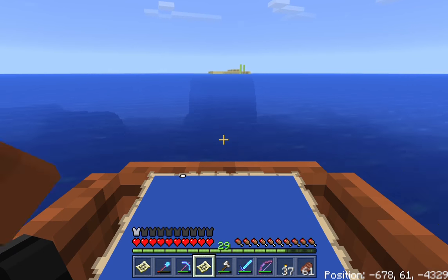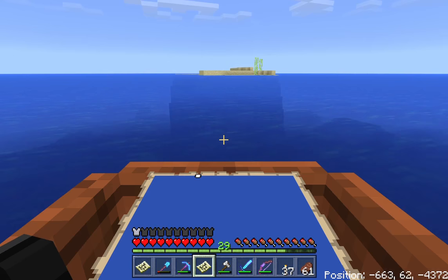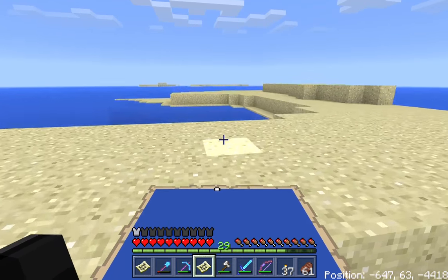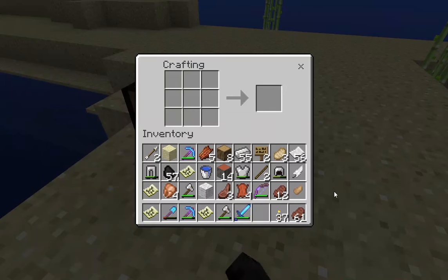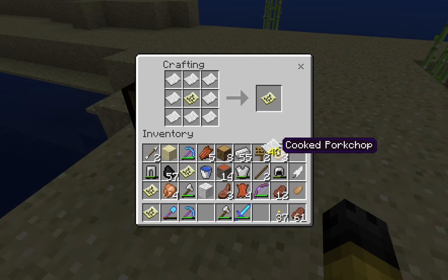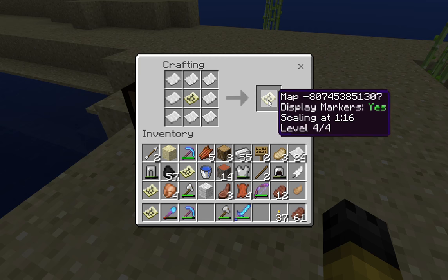We'll go and land on that island and zoom this map in four levels. Sorry - this is my first ever recording of a Minecraft video, do excuse me if it's completely rubbish. I need to make a crafting table - or a crafting table if you're from that part of the world - and zoom this map in a bit, which you do by putting paper around a map you've already made.